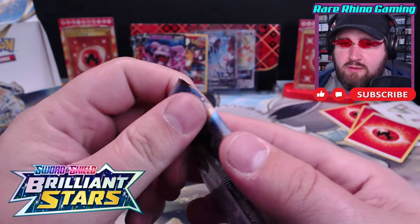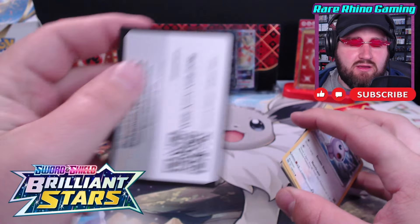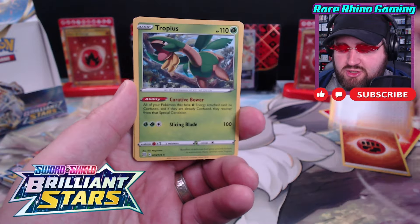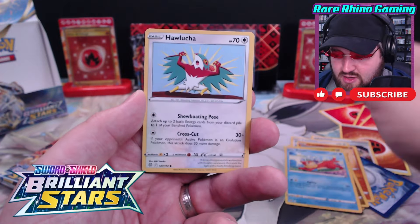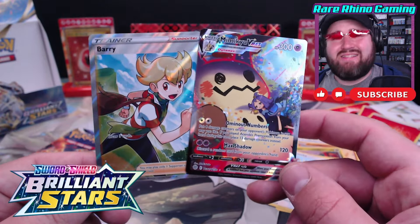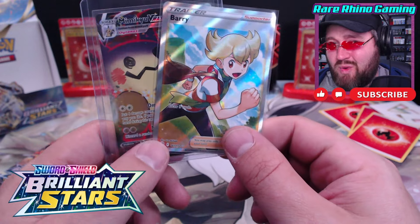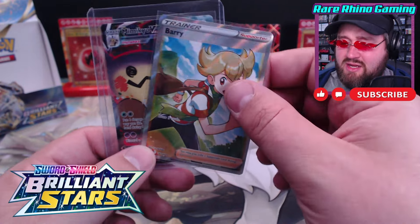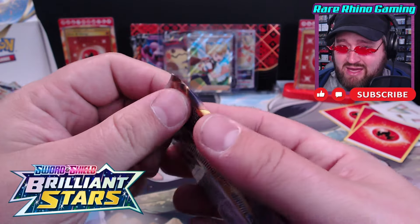This Brilliant Stars booster box has been absolutely horrendous to me - breaking my heart every single step of the way. But it all changes here. This has to be second-to-last pack magic. Gible, Buizel, Palooch, Mimikyu VMAX, and a Berry. We get a double banger in the second to last pack - a pair of hits! This is a $15 Mimikyu VMAX, and we've got our Berry here worth a little over a dollar.